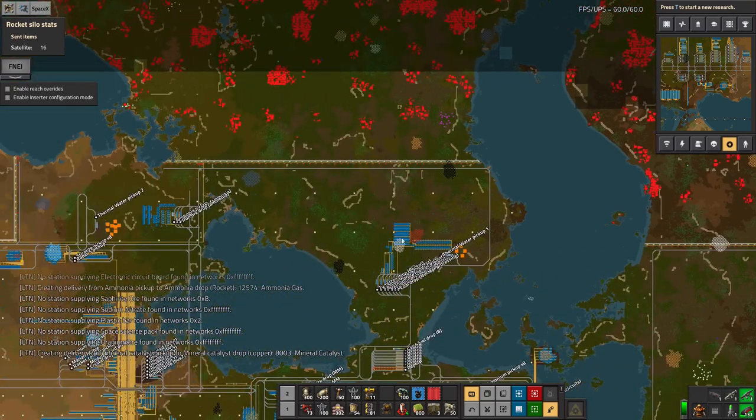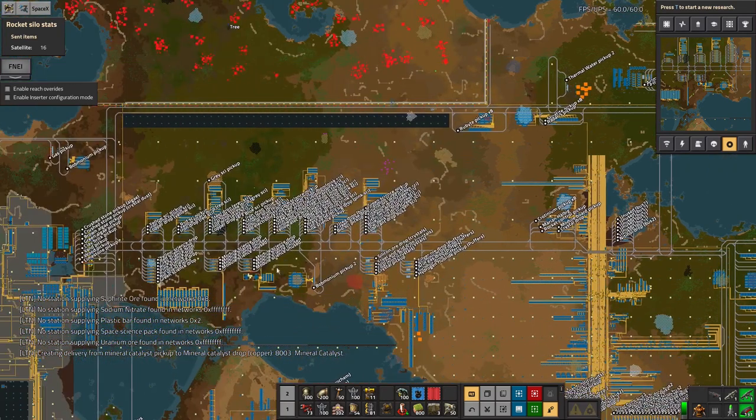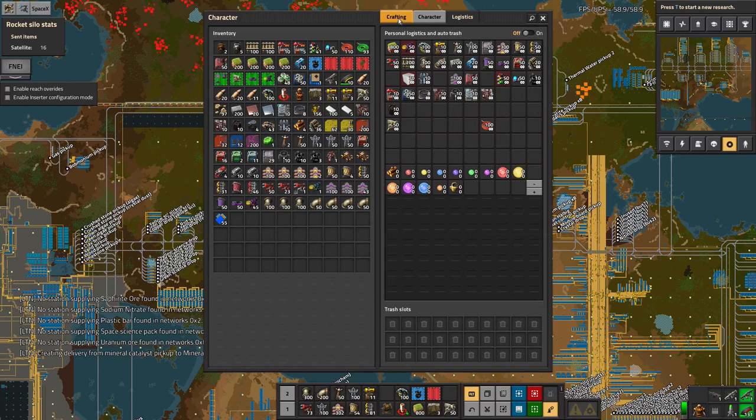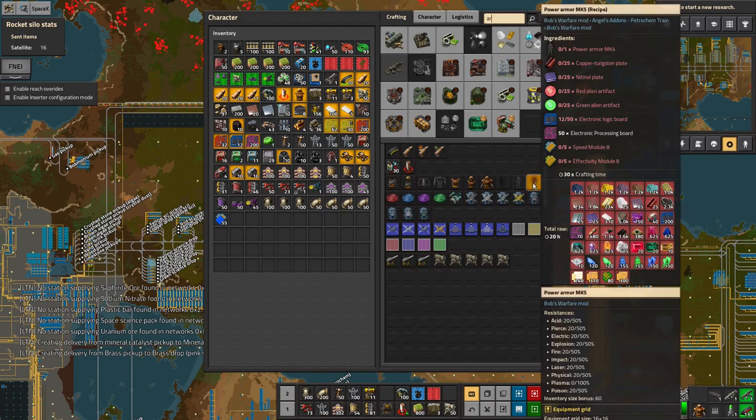Otherwise I've got nearly everything I need. I did look into some of the more advanced things I'm researching and those get a bit harder. I can now in theory make the iron man suit - that requires all kinds of stuff: copper, tungsten, alien artifacts, electronic logic boards, and processing boards - which sounds quite doable.